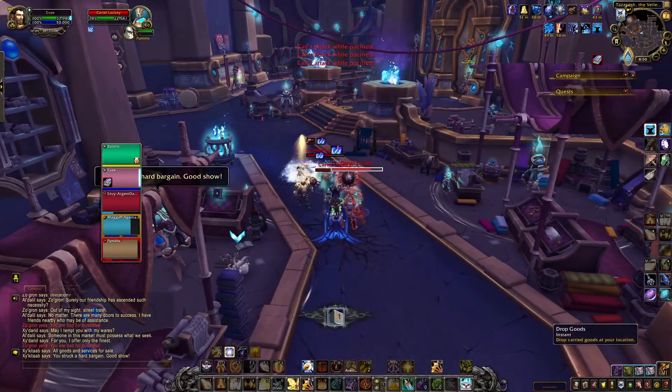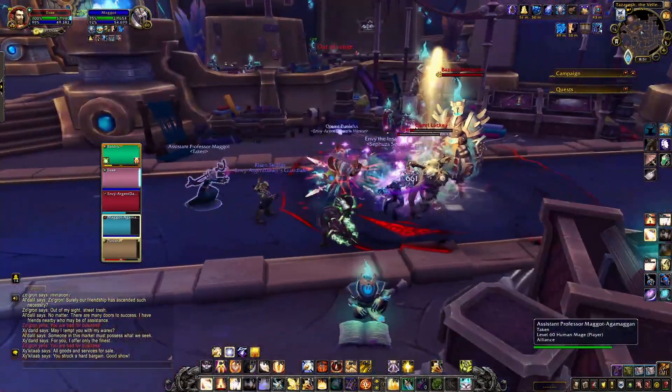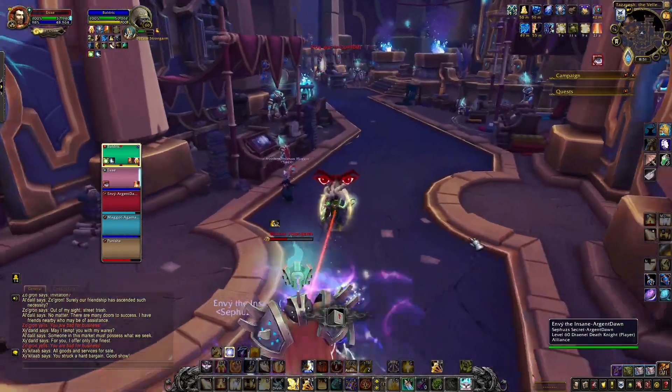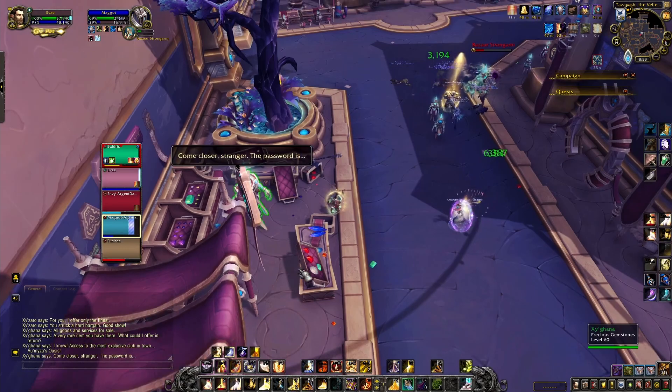For this event, you will be given an item and you have to take the item to the most appropriate vendor. For instance, if you're given gems, you take them to the gem vendor. If you're given a weapon, the weapon trader. Whoever carries this item won't be able to cast spells and will be slowed. They'll also be focused by certain enemies during the encounter.